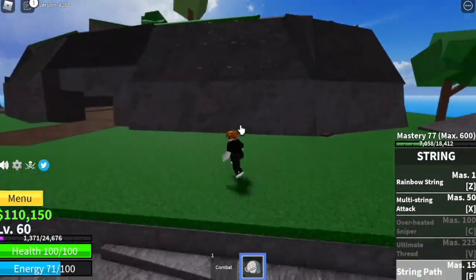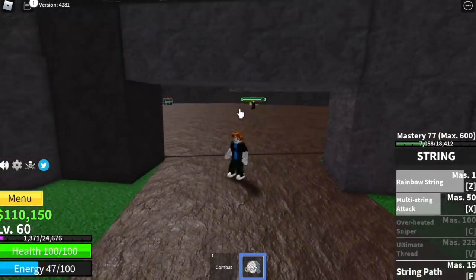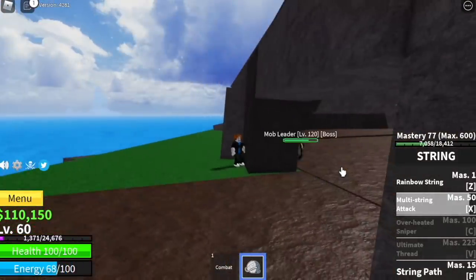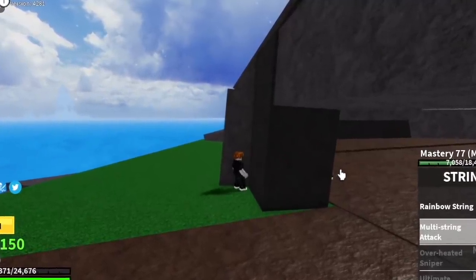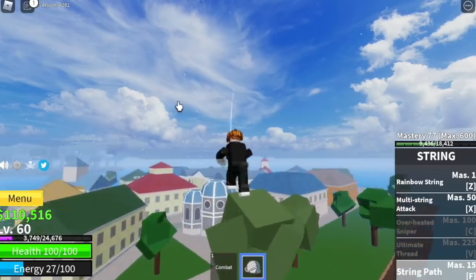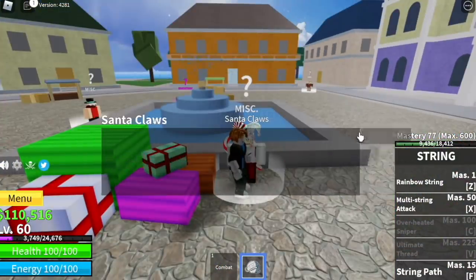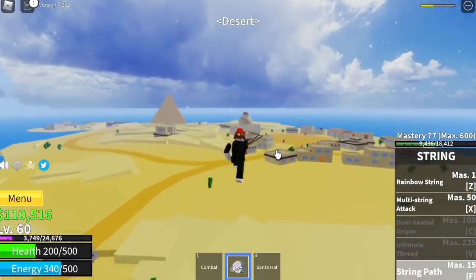After level 60, go to this island and start defeating the mob leader. Listen — 1,000 plus candies! You can only do this in this update, so make sure to take advantage of this. As you can see, every fight drops candies. I grinded 1,600 candies and went to the middle town and bought the Santa hat. Check that out once I equip it.